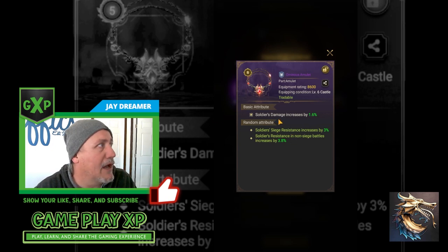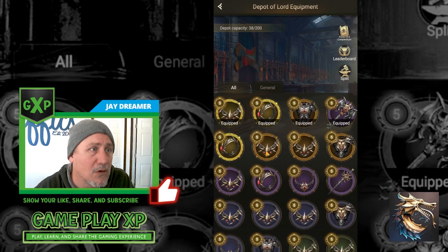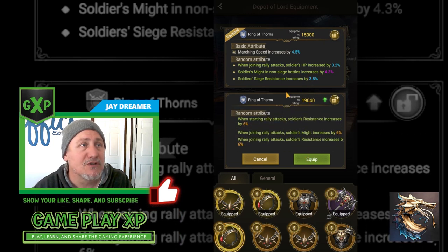This is a damage increase of 1.6 — not bad if you're starting out, that's a great random pick. Looking at my depot equipment, I've got lots of greens, some blues, some purples, and very few gold or orange. This ring of thorns has a higher equipment rating of 19,000, but I'm comparing marching speed increase of 4.5% versus 3.5%. So I'm choosing the lower rating equipment for a higher base attribute. This one also has an HP increase of 3.2% where the other doesn't. I'm choosing to hold out and hopefully forge a better piece to replace this lower attribute one.